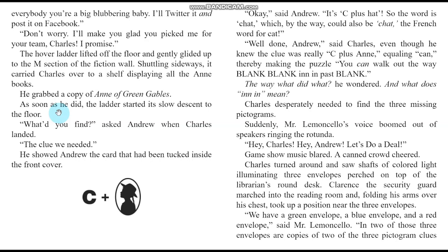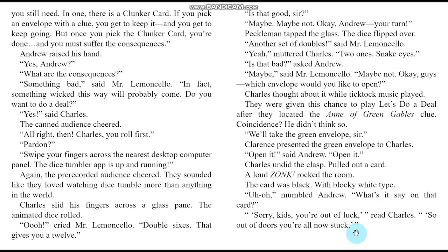Suddenly, Mr. Lemoncello's voice boomed out of speakers ringing the rotunda. Hey, Charles. Hey, Andrew. Let's do a deal. Game show music blared, a canned crowd cheered. Charles saw shafts of colored light illuminating three envelopes perched on top of the librarian's round desk. Clarence the security guard marched in and took up a position near the envelopes. We have a green envelope, a blue envelope, and a red envelope, said Mr. Lemoncello. In two of those three envelopes are copies of two of the three pictogram clues you still need. In one there is a clunker card. If you pick an envelope with a clue, you get to keep it and keep going — but once you pick the clunker card, you're done and must suffer the consequences.